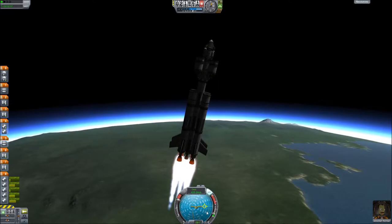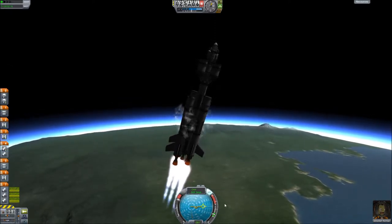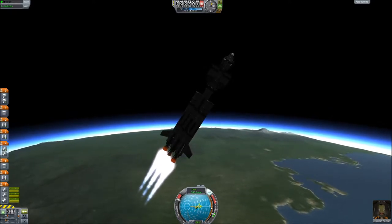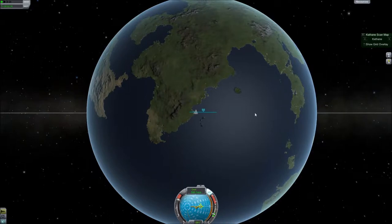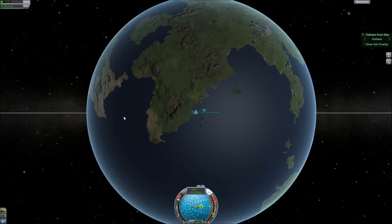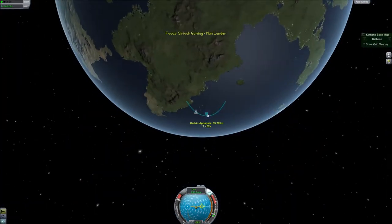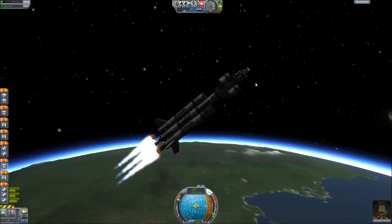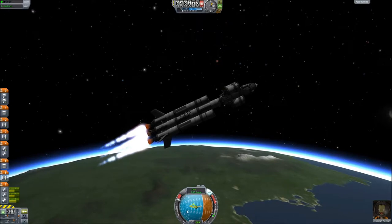I'm going to open map view to check where my apoapsis is. Right now if I cut the engines, the highest I'd reach is about 22,000 meters. At this stage I want to tip towards the 90-degree mark on the navball and follow along the 90, which means I'm going pretty much straight along the equator. If you launch towards 90 you go east; towards 270 goes west. The apoapsis is now up to 53,000 meters — I probably should have started getting lateral velocity going around 30,000 meters when you come out of the thickest atmosphere.